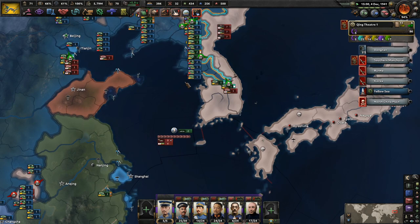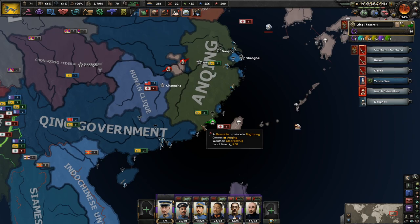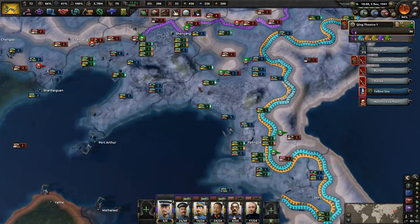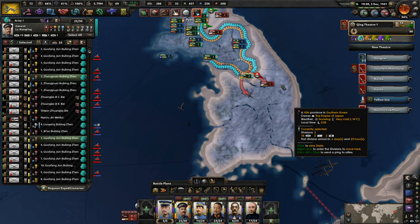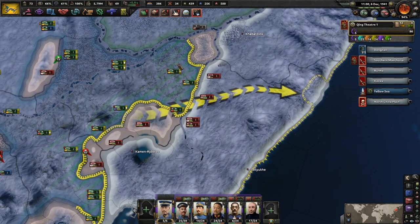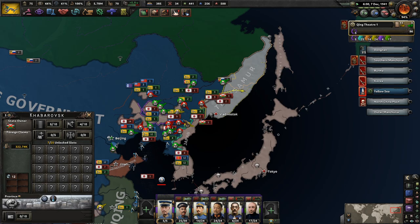Make your way to Busan as well — this should be cleaned up. I really don't know if there's anything Japan can do at this point. They still have a million manpower but I have like six million, so we can play this game all day. You can probably just take Vladivostok and move your way to that city. If we can get those three cities, that should make Transmanchuria capitulate as well.